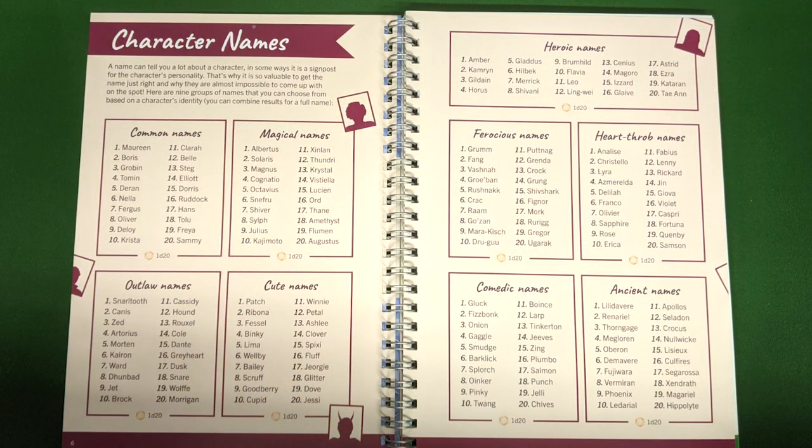The idea is, as you play, you as the GM would use this, and if someone runs into a character you didn't name yet, or a tavern without a name, or they found some loot and you didn't have an idea for it, you can roll a die, flip to the page you need, and figure out exactly what it is. You can improvise that, add to it — it's your game, you can do whatever you want.